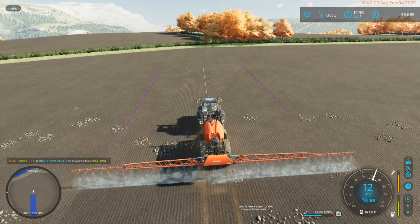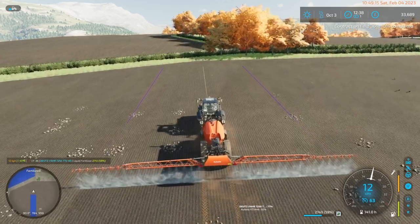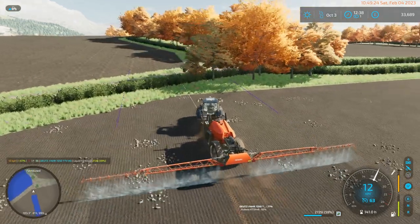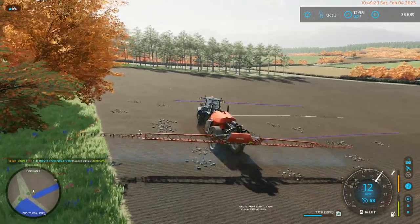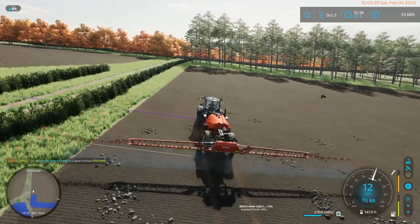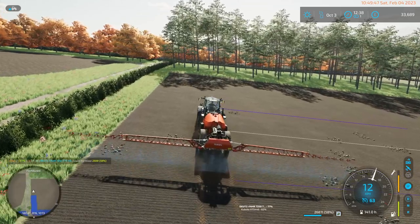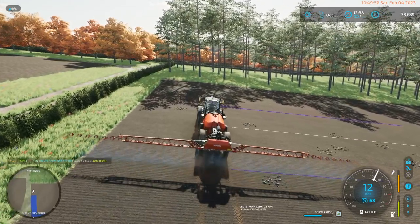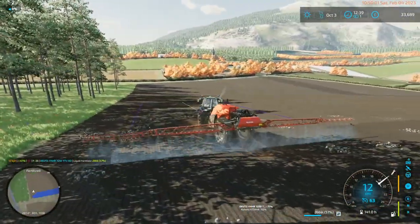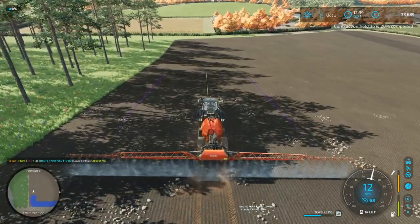Looks like little dude needs a nap. I'm going to get this marked now because I didn't need to mark in the corner. I'll make this field blue on the minimap. This looks not quite the edge of the red field that we want, but I don't think that's a big deal - we should probably be clear.